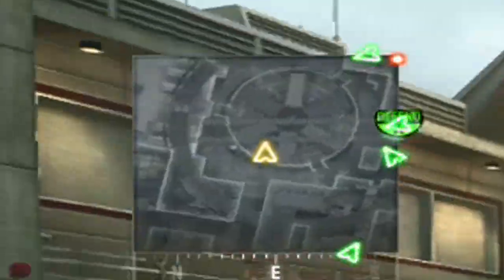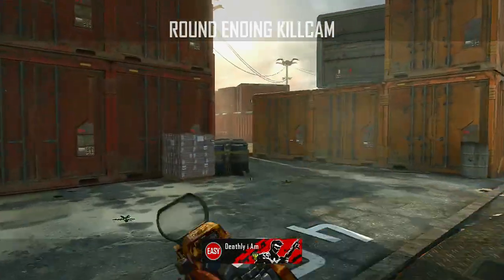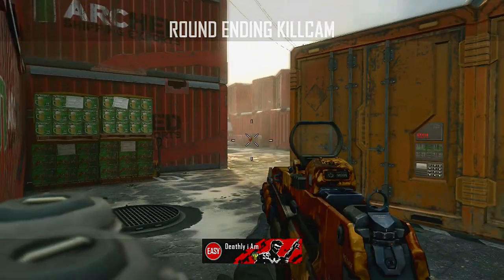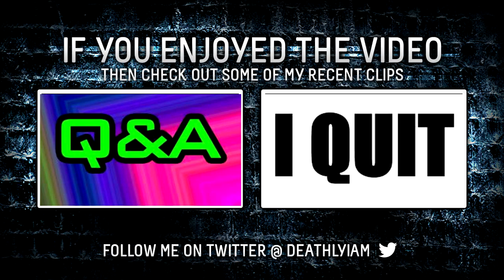I reload and get ready for the next engagement. I see shots fired on radar — that radar is so key in Search and Destroy, it is your everything. I push to the back of the map and pick off the sixth guy. There's the ace! If you guys enjoyed something like this, please let me know in the comment section below, and as always, have a gorgeous day, you beautiful people.